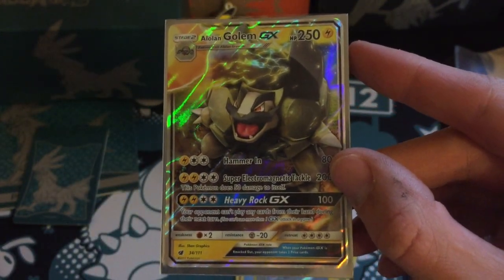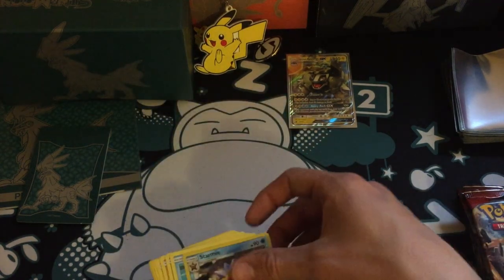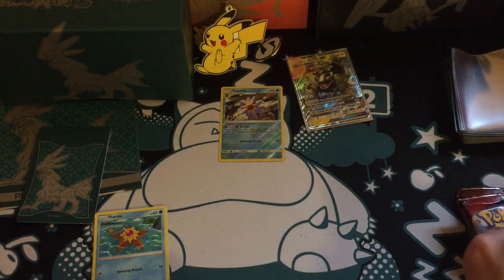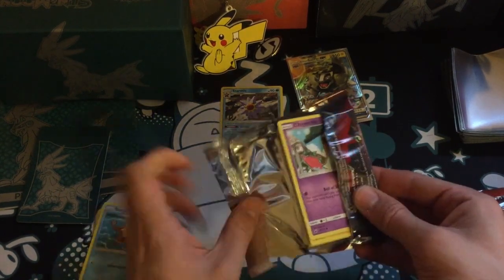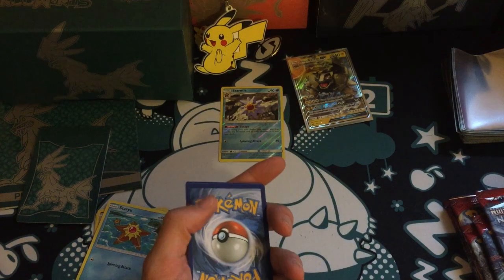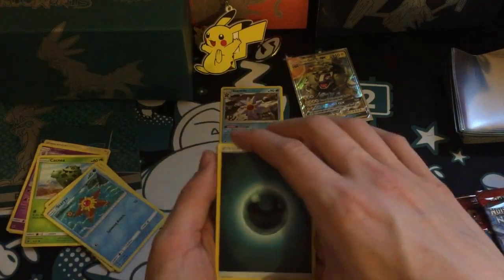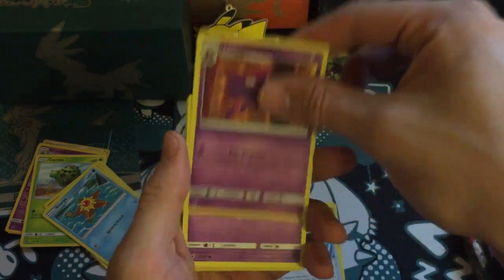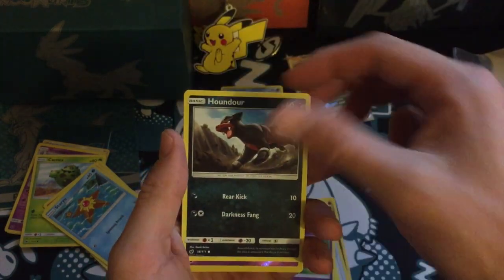Really happy to get that — awesome start to this opening. This is actually quite a hard collection in terms of pull ratios. I've seen a lot of people open booster boxes. I watched the Pokemon Evolutionaries the other day open a booster box and only get four ultra rares in their first opening, five in the second one, and four in the third one, which is just atrocious. Oh, awesome — Haunter! I'm really hoping mine can be a little bit better than that.